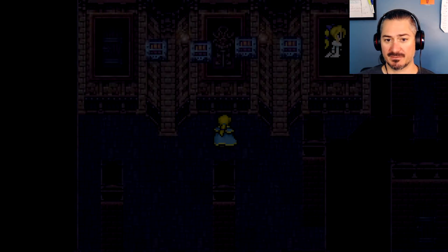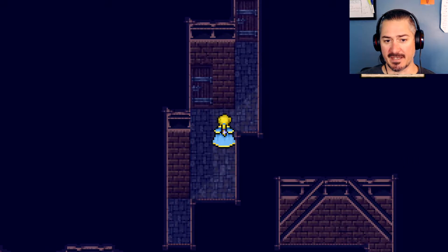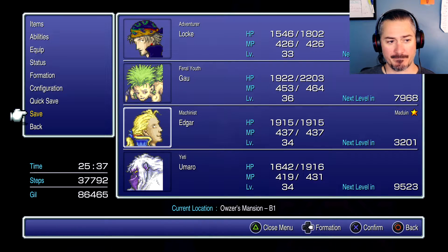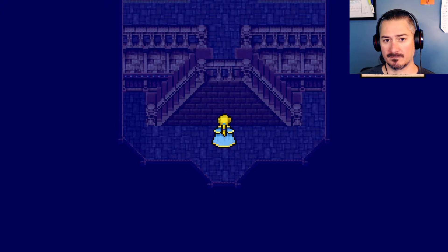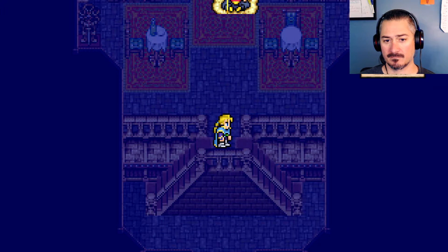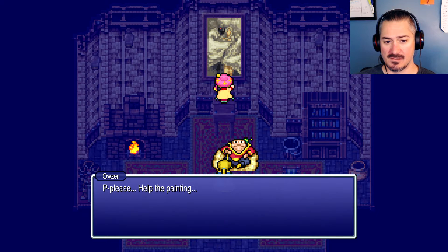Level up, level up for Umaro — good for him. Save the game, we've got a boss fight coming up. And there's Owzer — I don't know why he looks like Jabba the Hutt in this. Please help — the painting, there's a monster possessing my prized goddess painting.